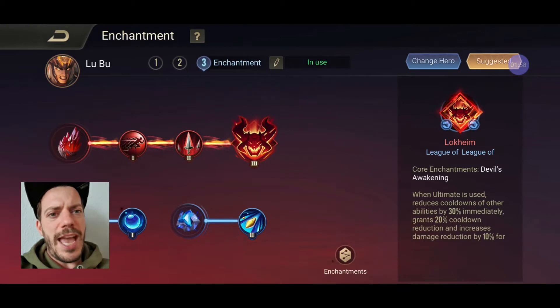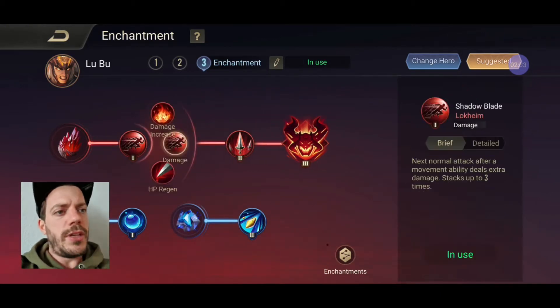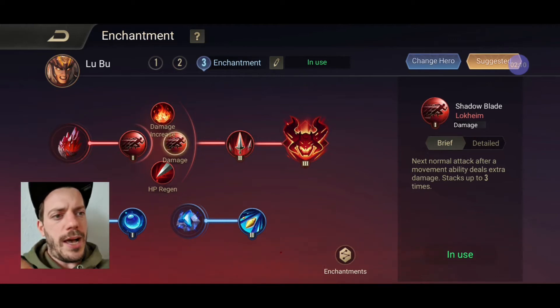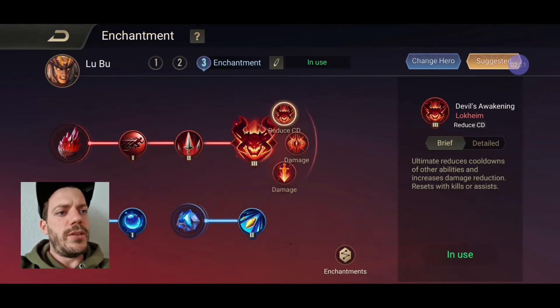Enchantment-wise, we're going with a full build of Lockheim - it's pretty insane. We're using Shadowblade because you will dash once, twice, three times, and then you are up against the enemy, so it stacks up three times. It's perfectly built for Lubu. With the Deadly Claw we're increasing attack damage even further. And we're using Devil's Awakening because it increases damage reduction - it resets on kills and assists, and the ultimate reduces cooldowns of your other abilities.